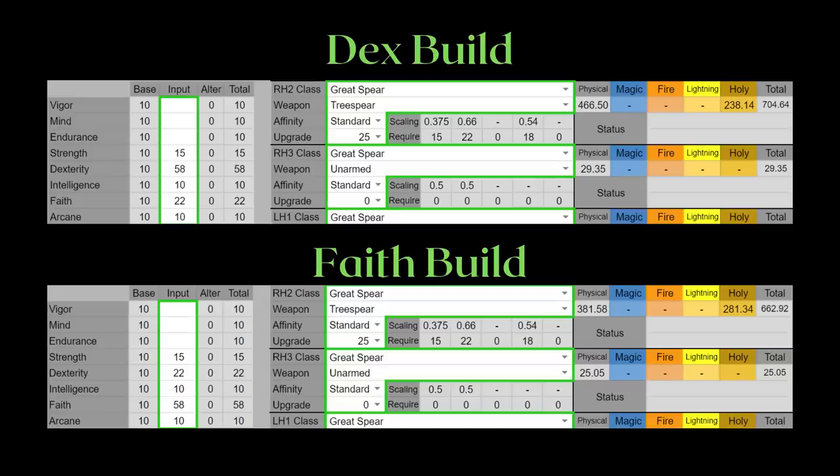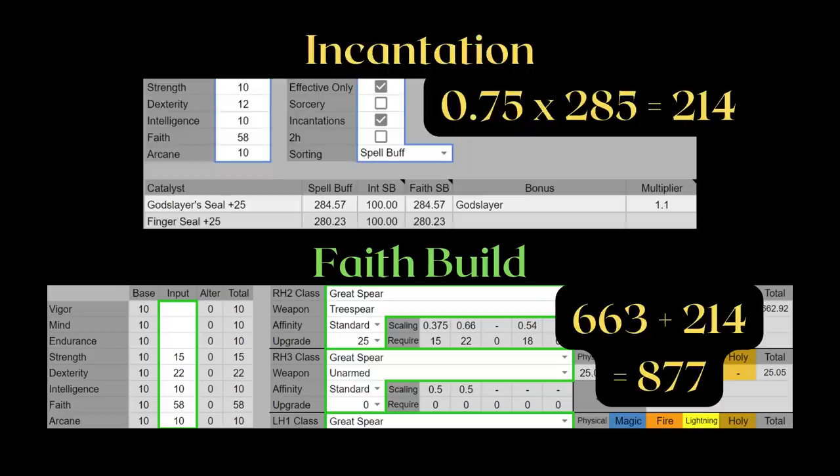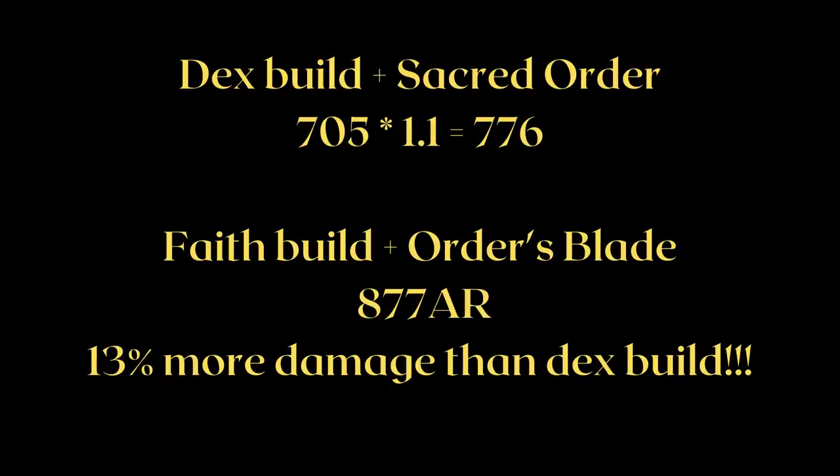If we repeat the experiment at a lower investment level of 58, this is what we get instead. Checking for incantation scaling, we're going to use the Godslayer Seal this time. We are going to get 877 total AR, which is still much higher than the dexterity build with Sacred Order activated. One thing to note is Order's Blade and Sacred Order both take up the same weapon buff slot, so you can't have both of them activated at the same time.